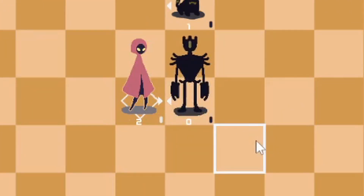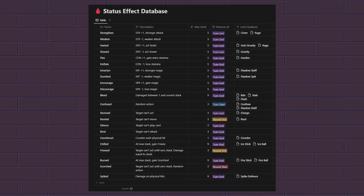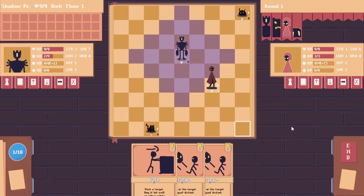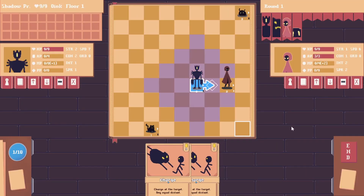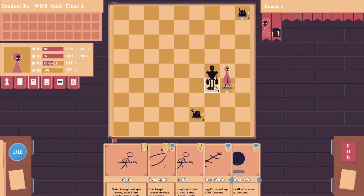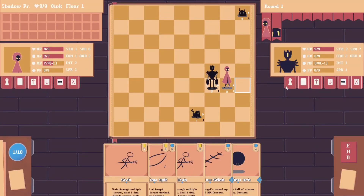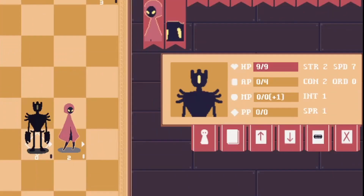The one major improvement is the addition of status effects. Adding status effects took a lot of time to implement — not complicated by any means, but it required improving the underlying code for the battle system and card system. Status effects work similarly to other roguelike deck builders: most count down during the unit's turn when they activate, but in some cases they activate at the start of a round, the end of a round, or through special conditions like after being hit. The player can view the effects on units in their unit info window. The indicators need some improvement in readability and placement, but they are there.